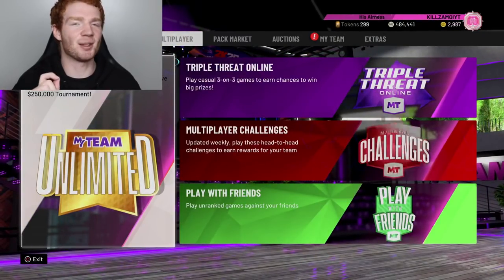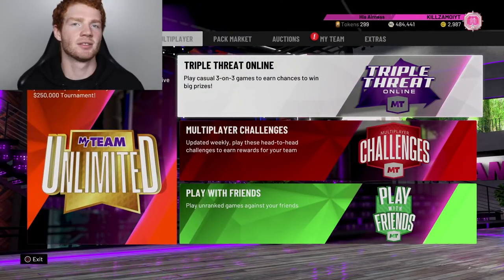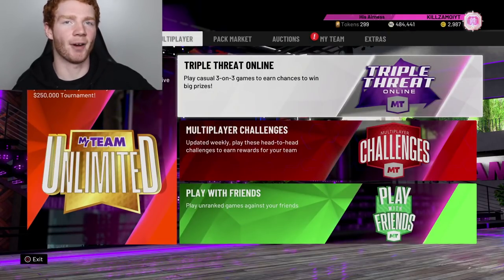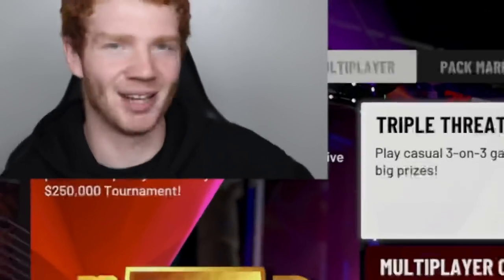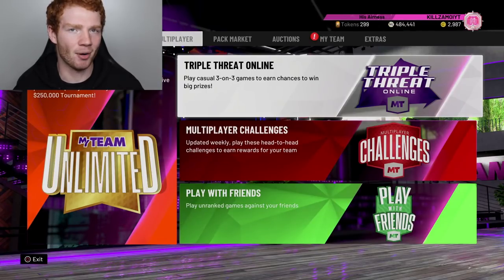We're back with another NBA 2K20 My Team video, and in this one I'm going to tell you guys how you can easily get a free Galaxy Opal. Out of every free Galaxy Opal in the game, this one is by far the easiest. The free Galaxy Opal is in Triple Threat Online — there's a Galaxy Opal Gus Williams and also a Pink Diamond Fred Brown.